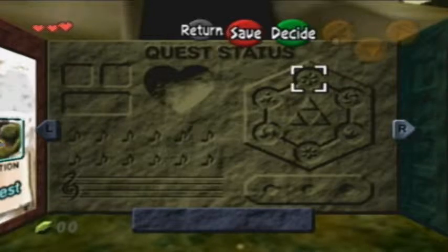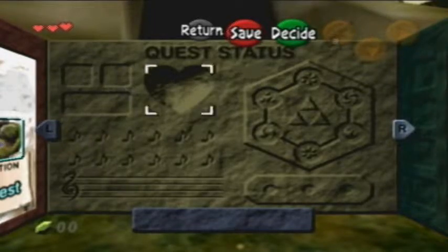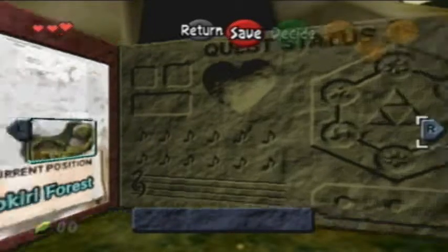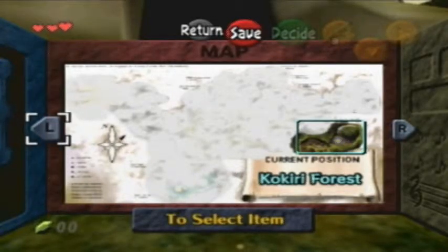Here's the quest status — you have places for various things you get along your journey, including songs you learn, heart pieces, and some upgrades. Here's your map. Since I'm outside of a dungeon, it's actually just a world map. It shows every place I've been to, which right now is only Kokiri Forest. When I go into a dungeon, it'll turn into a dungeon map, which is kinda cool.